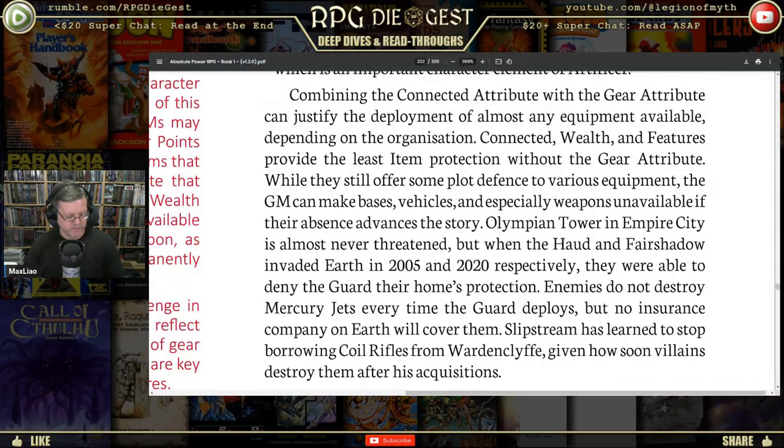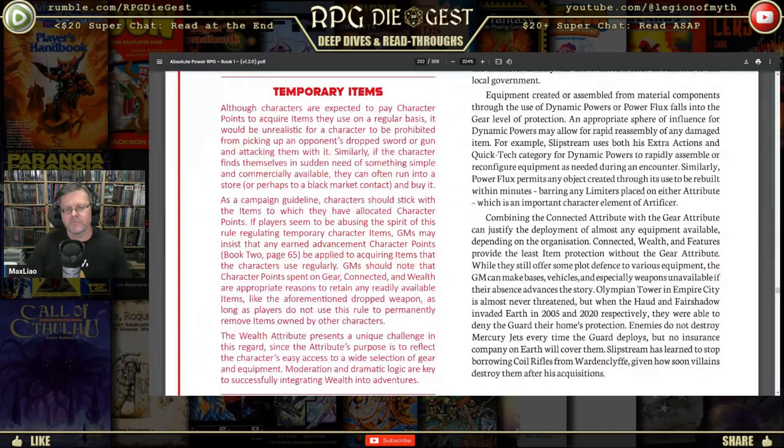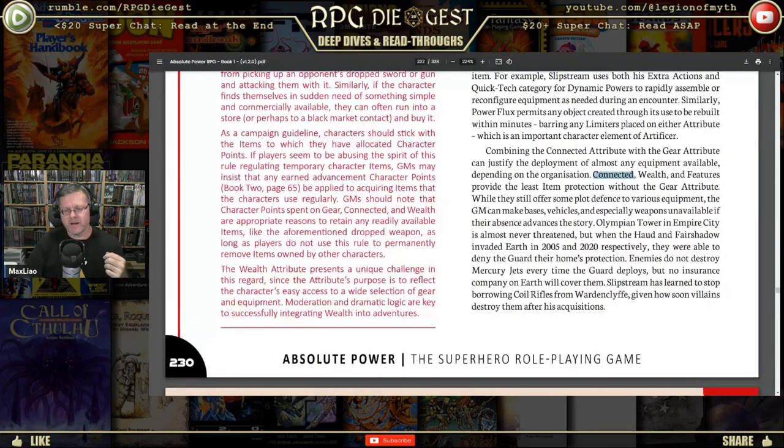The point is you can't bypass the system by not creating items. If you're going to use attributes like connected, remember you can get things, but when the inventor keeps getting items destroyed — like Q — at some point Q is going to say: you can't have this anymore, I can't make enough of them to keep up with your shenanigans.